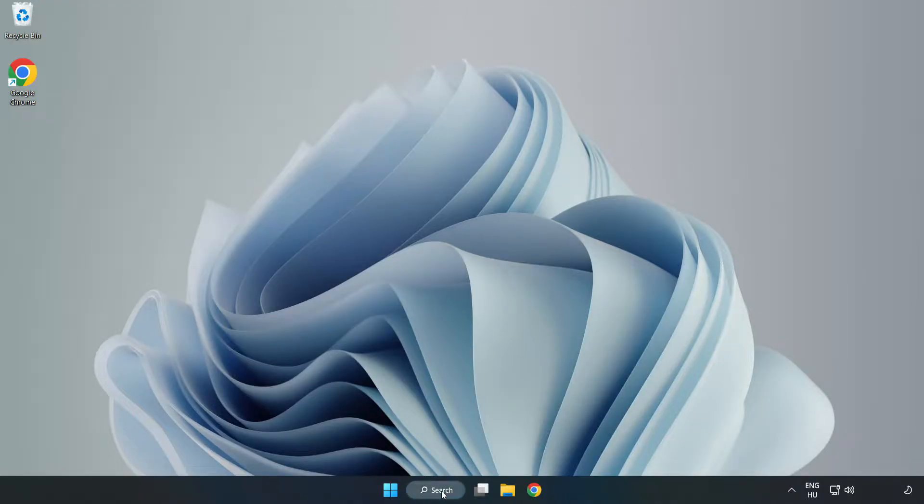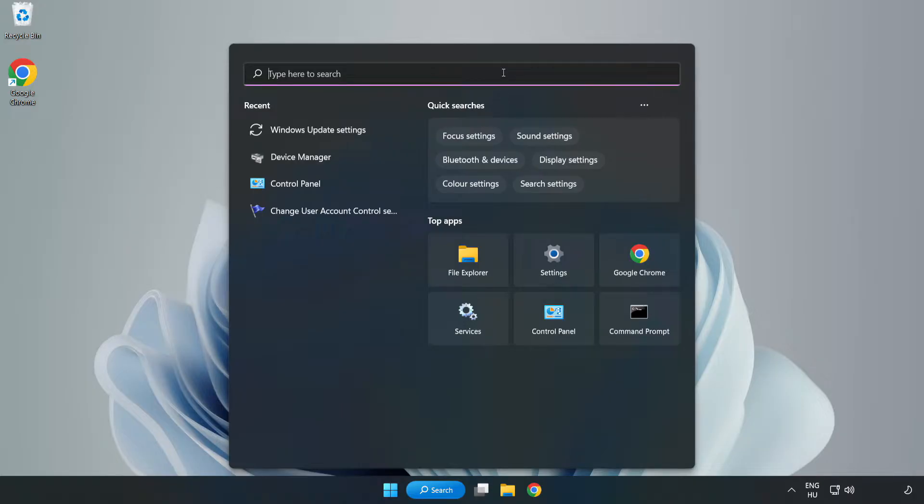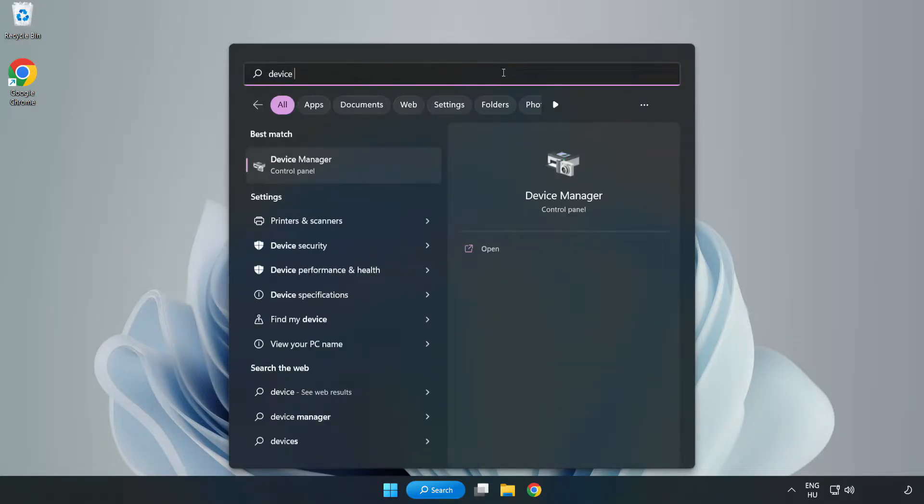Click the search bar and type Device Manager. Click Device Manager to open it.